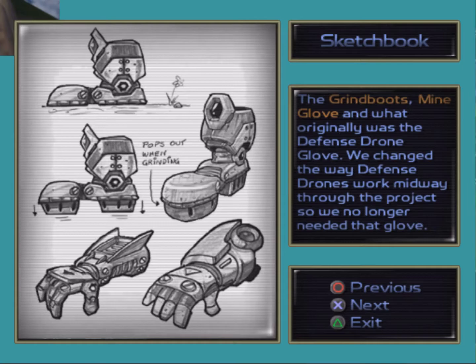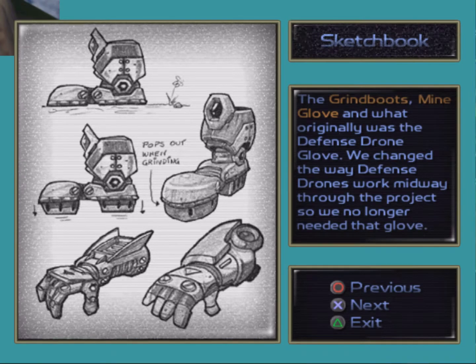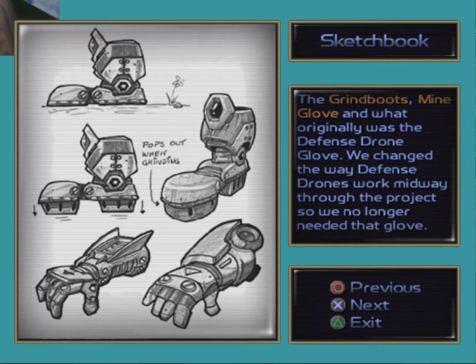The Grind Boots, mind glove, and what was originally the defense drone glove. We changed the way defense drones work midway through the project, so we no longer needed that glove. We actually know this from the game because they still refer to it as the drone glove when you pick up the ammunition. Cool to see the weapon — still has our concept data for it.